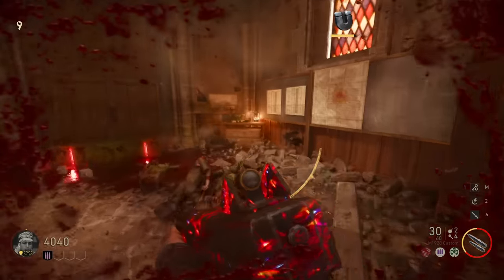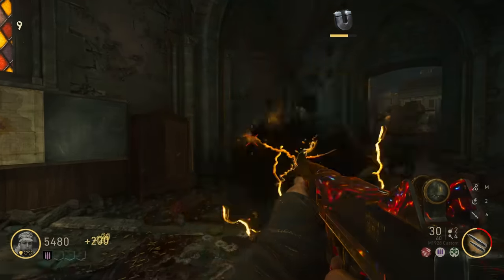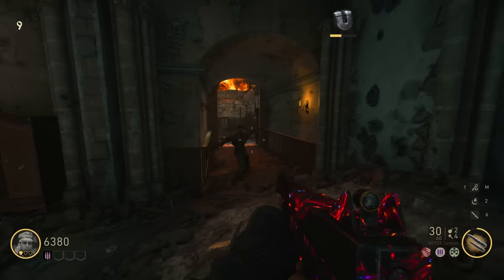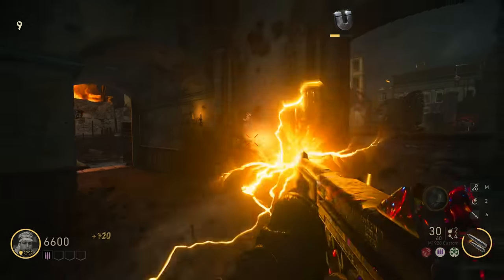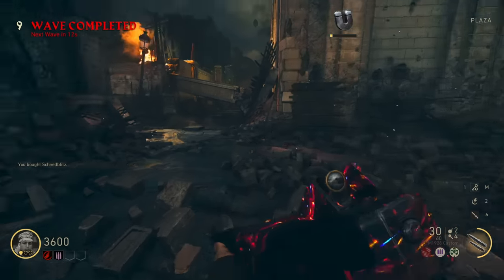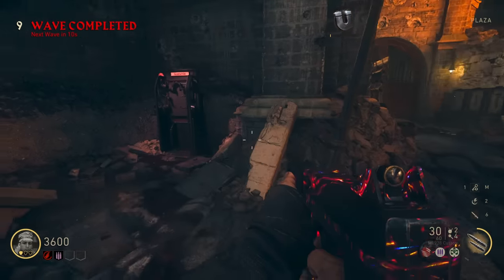I exploded myself, I think. Good job me. I cannot see what's happening - the effects are blinding me. We have so many points. I'd love to be able to Pack-A-Punch on just one of these maps, but it seems seemingly impossible. I don't want to look up a guide because it would take away from the first time experience.